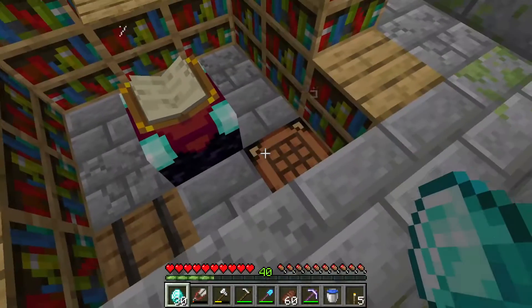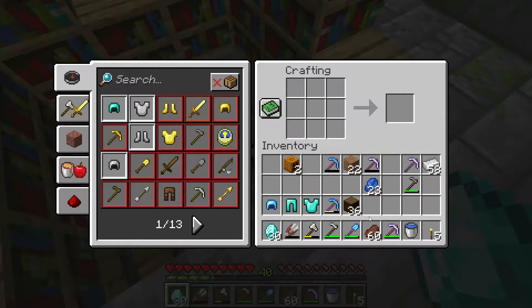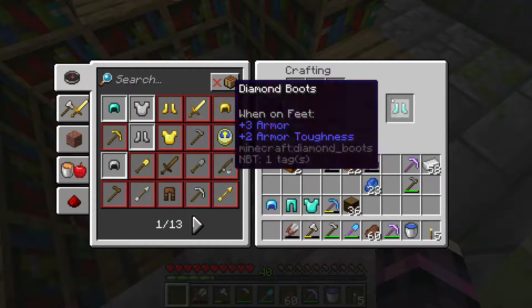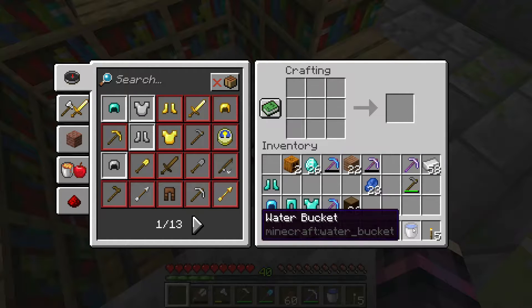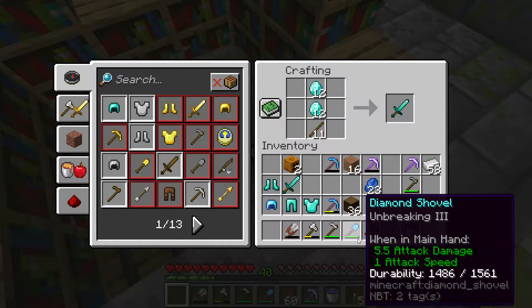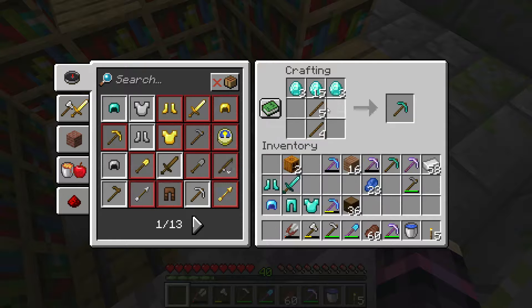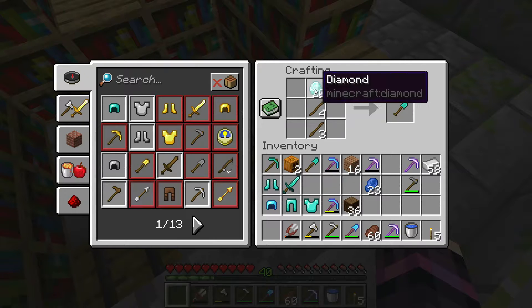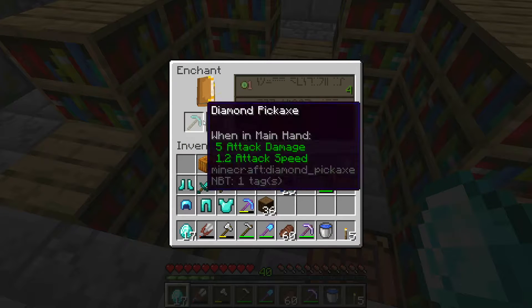Okay, enchantment time! We've already created a helmet, pants, and a chest plate. We didn't do the boots because we had those gold boots stuck on — there we go. We need a sword, we need a shovel. Let's do one more pickaxe, and we'll definitely do a shovel. And we never ever did an axe.